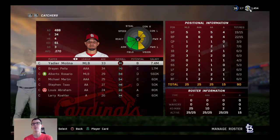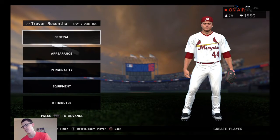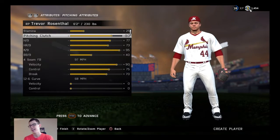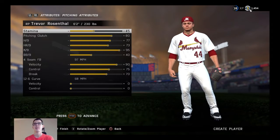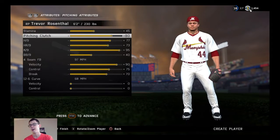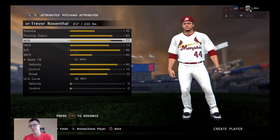Trevor Rosenthal went all the way down to a 72 because it probably mixed up his pitches. Alex Reyes has a tiny sample, so it's a little tough. He came up as a starter all year, so I'd want to see him with stamina in the 50s or 60s, but even the 40s would be fine — just so I can confidently use him for two innings. Remember, this is an Alex Reyes mock-up card.